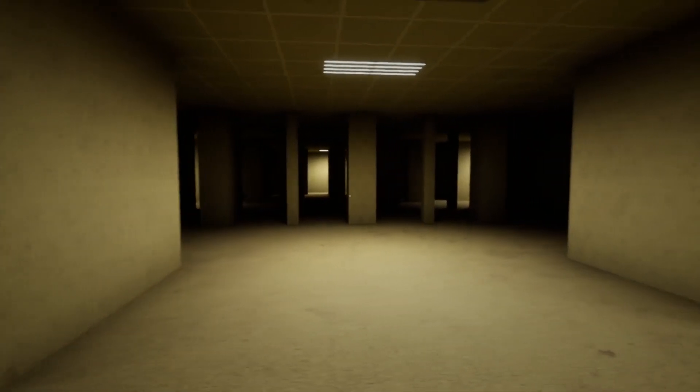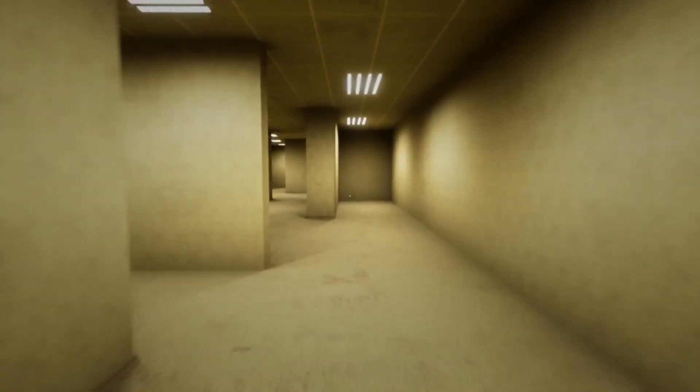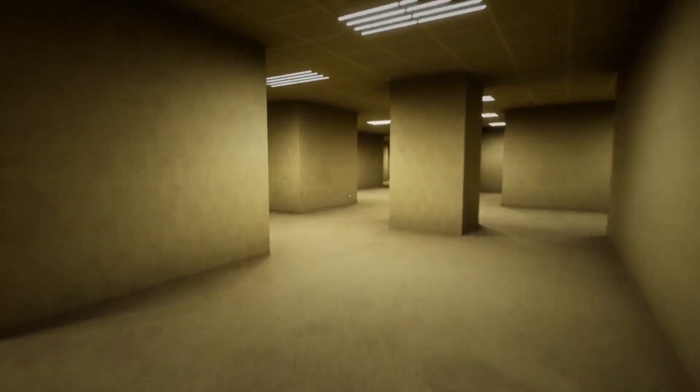If you're in this little dark room with the pillars, that's a great indication of where you are. You're gonna head left and keep heading this way until we find a ladder room.